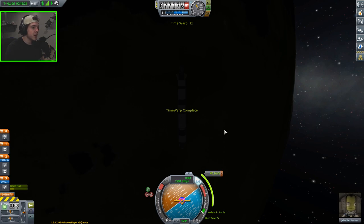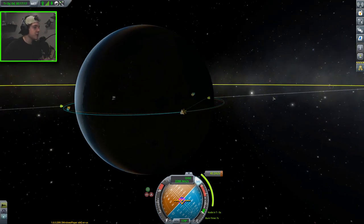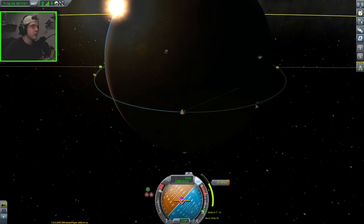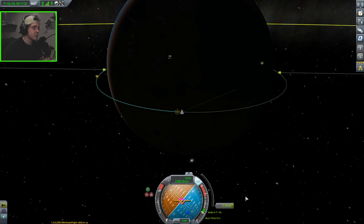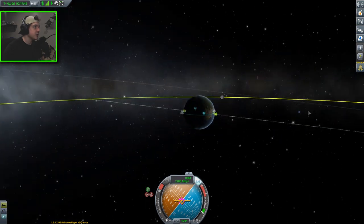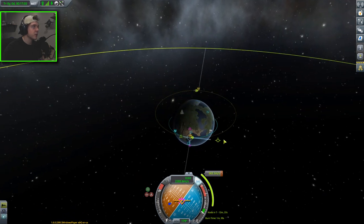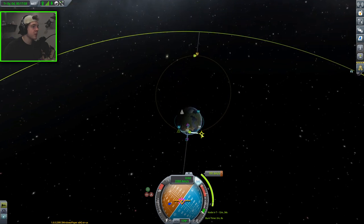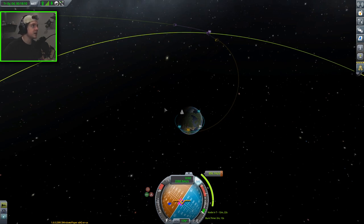We're going to open the map and zoom in — we want to burn right between four and three seconds. We'll watch that solid line hit the dotted line of the maneuver node. We're 0.3 meters per second off but we still get the 0.0 degree inclination difference. Now the moon is about there, so I'll place a prograde maneuver node. We'll have a stage separation during this burn, but that's not too big a deal — and that actually worked out pretty well.